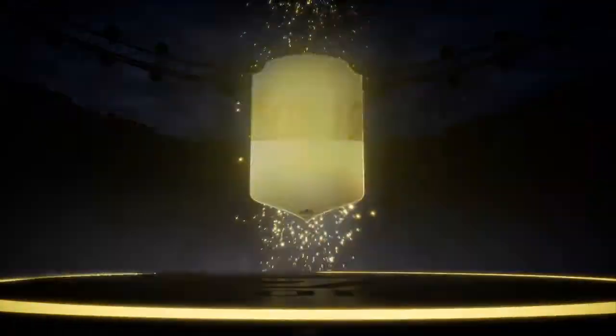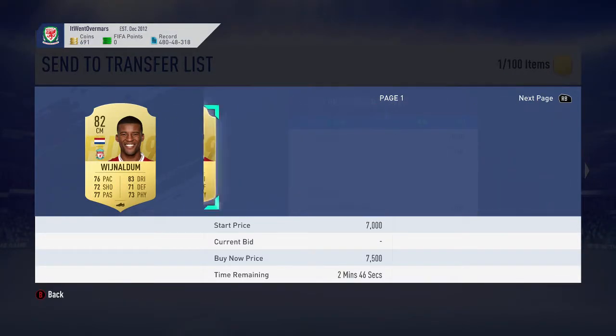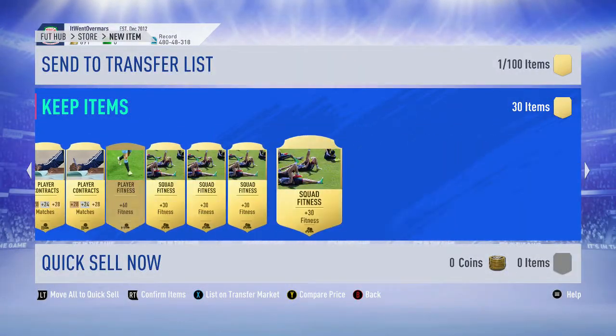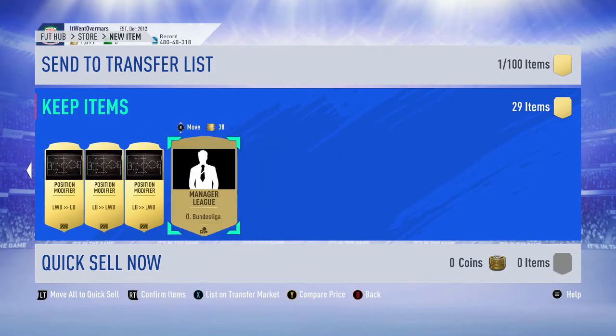If we can get a walkout from one of these two packs that'd be really nice. We don't get one from the mega pack — it's not even a board. Who will it be though? Wijnaldum, not too bad for an 82. A couple of K right now, not too much. No one really else in there. Loads of squad fitnesses, 1K coins — not too bad. We'll send those two down.